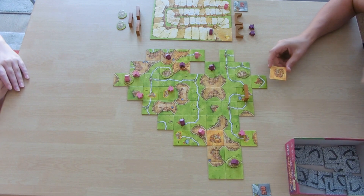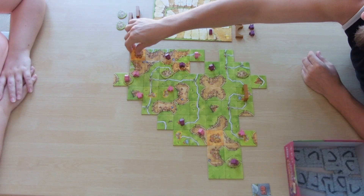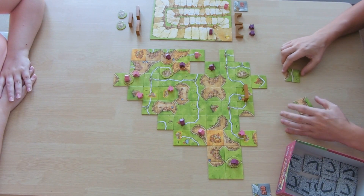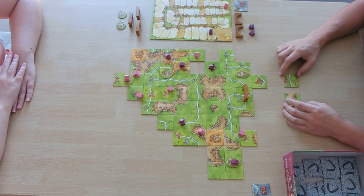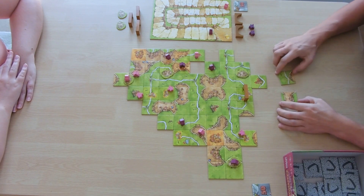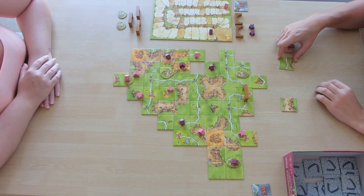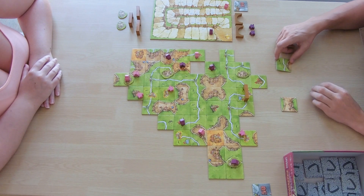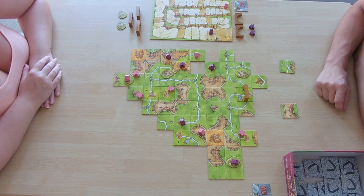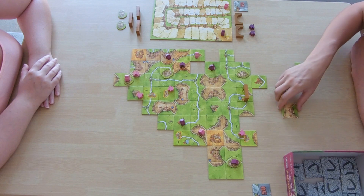A big city piece with a bazaar comes up — there's only one real place to put it, so we expand that city. Two pieces out for the auction: a road with an end, or a continuing piece. I'm not too fussed which piece I get so I'll bid one point on this one. My opponent passes, so I buy it for one point. They get the free piece.